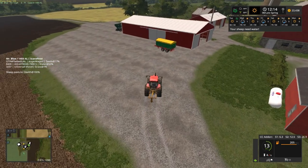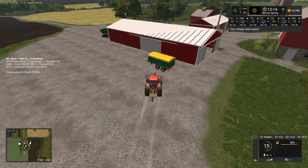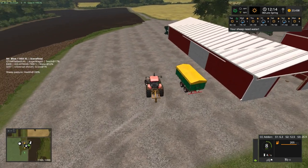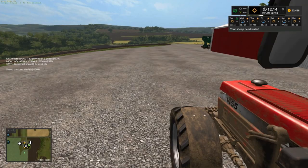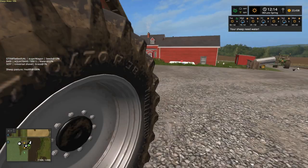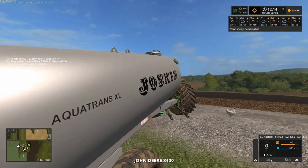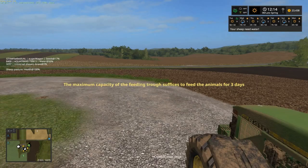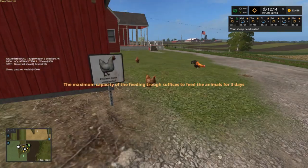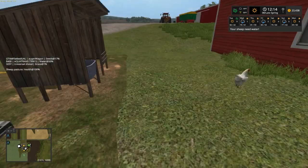I did set up our chicken coop thing so we can get better eggs or breed them. I had to go to the market and buy some grain — I think I bought some beef. I think that's what's in that trailer right there. I gotta hurry up and get that out so I can get some wood again. Okay, I got plenty of water. Our sheep needs water.